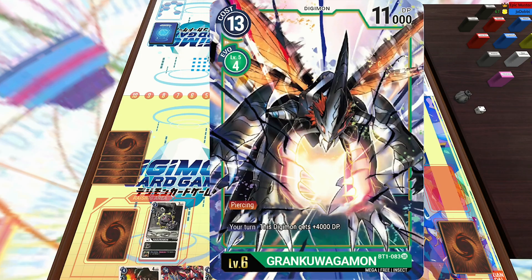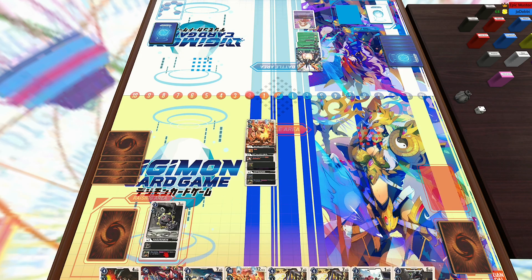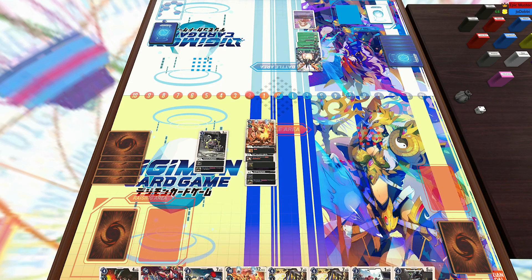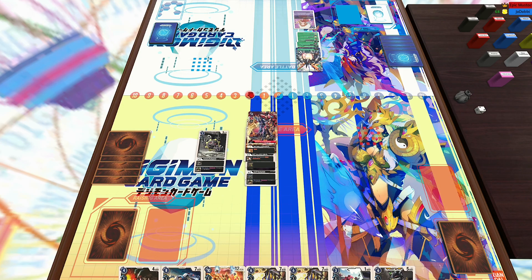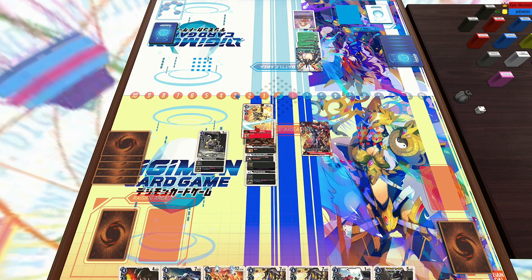We're actually going to see a Grand Kuwagamon here — Grand Kuwagamon is a very scary card. That guy gets piercing and gains I think 4,000 or 5,000 DP during your turn, so he becomes 15,000, which is enough to kill Ragnalord. So I'm going to Digivolve, and then luckily — so lucky — I drew the Durandamon off of the draw. And then I'm going to gain that three memory.